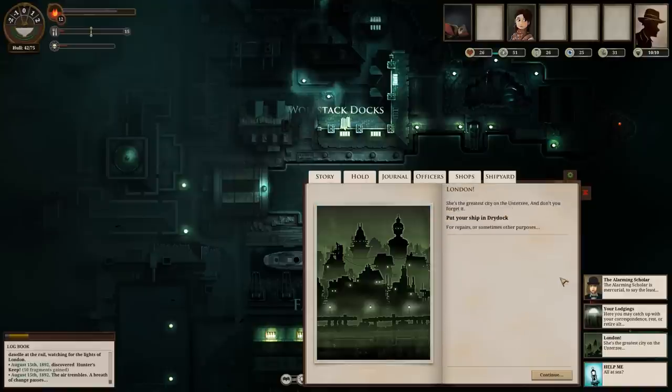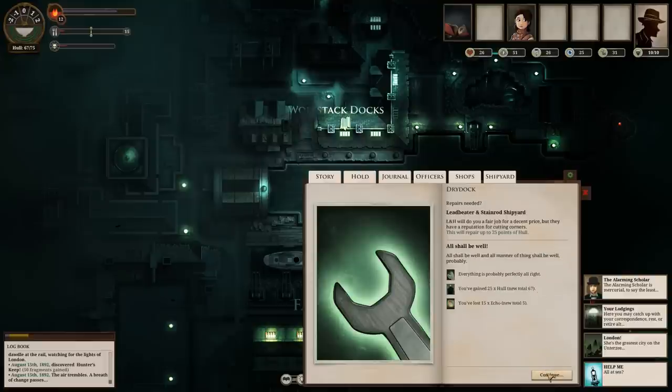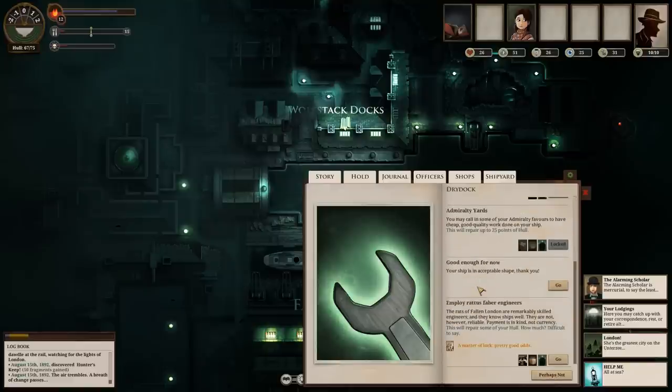Crawl the Wolfstacks — put the ship in the dry dock. We can look here at the shipyard. I think I healed up my boat — you gained 25 hull, new total is 67. Good enough for now. Ratus Faber engineers — rats! Remarkably skilled engineers, they don't ship well. However, they're not reliable — payment is in kind, not currency. Oh wow. We used ten supplies — no, we're not doing that. Perhaps not. Let's get out of here.